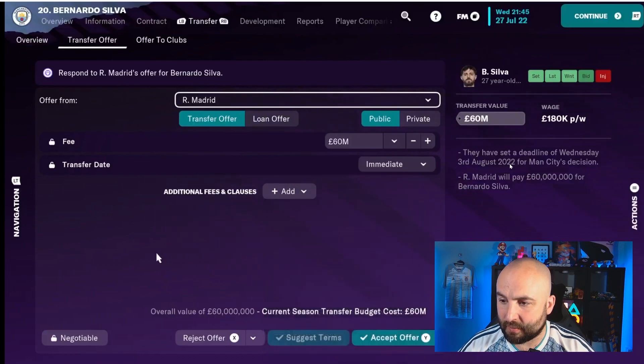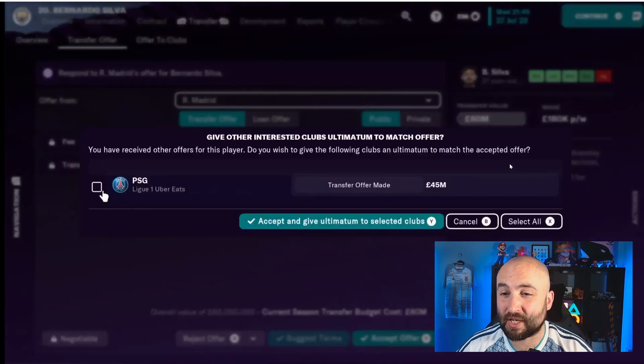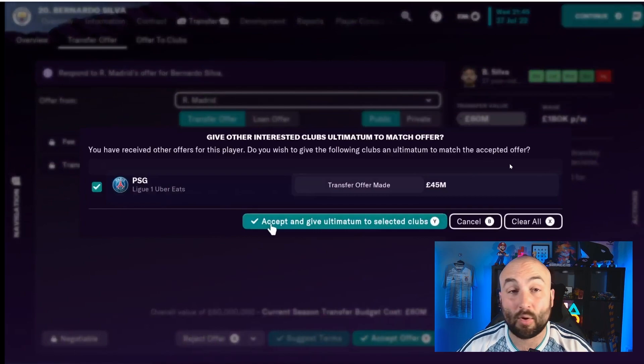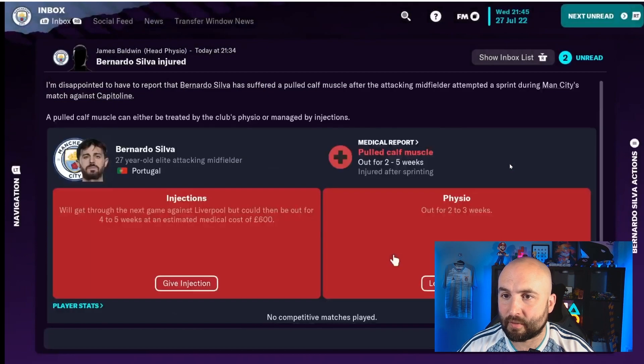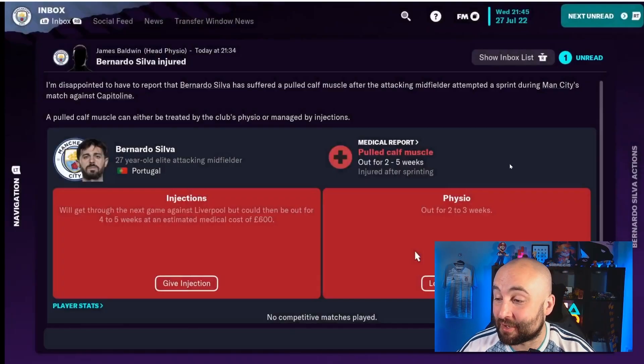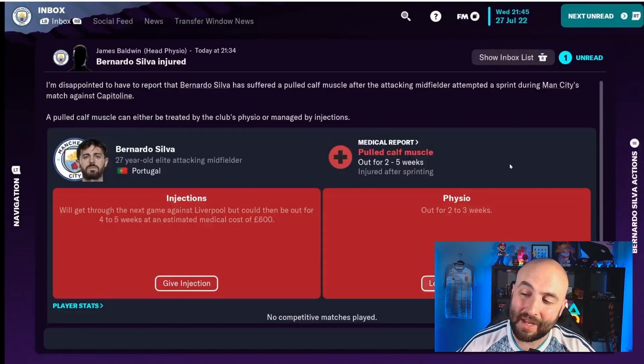We're going to accept the offer from Real Madrid. We can also give an ultimatum to PSG — tick that button, accept and give ultimatum — so they have to match or better the £60 million bid if they also want an offer. We've negotiated with PSG, so we'll see if they come back with a better offer. Unfortunately, Bernardo Silva has just got injured for two to five weeks, which could mean he fails a medical if he tries to transfer — but we'll leave him to the physio and see if he makes it through.